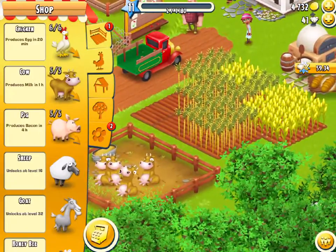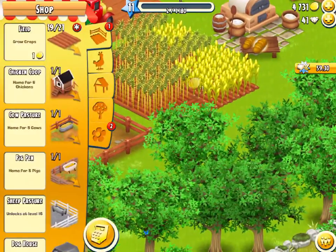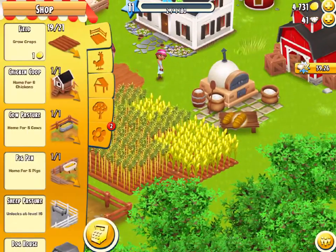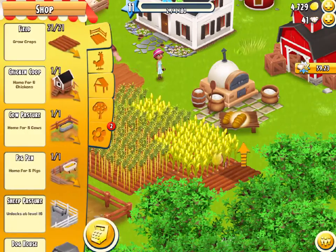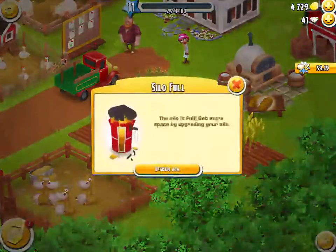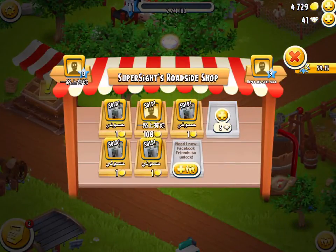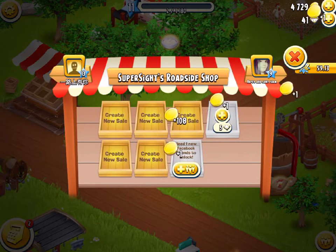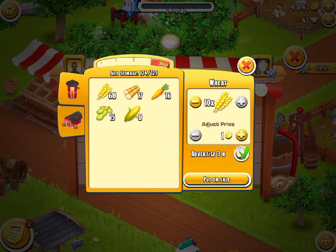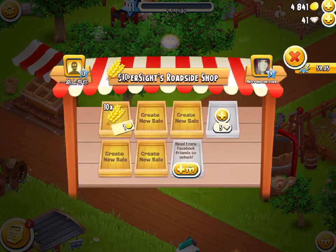We will go ahead straight away and put these new fields in. We're gonna have to work out a new place because I like to be able to see my fields. Our silo is full. We will go over here and we have sold all this. We need to sell some more stuff. I'm just selling off the wheat for one coin because I have so much of it.